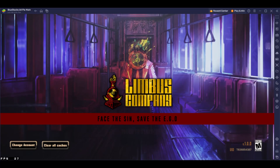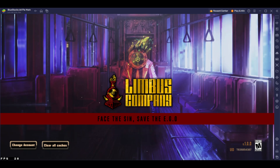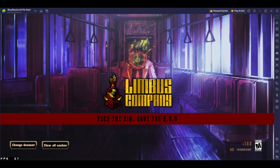Hey everyone, Tamaeus here. Welcome to another gacha video. So we have a new mobile game coming out — it's Limbus Company. For those of you that don't know, this is by Project Moon, the creators of Lobotomy Corp as well as Library of Ruina.